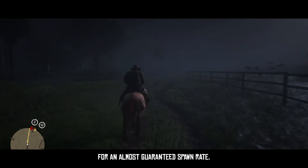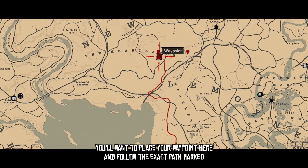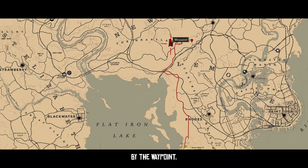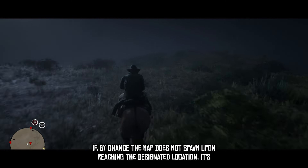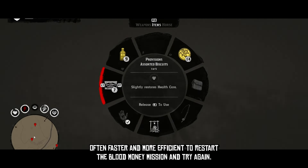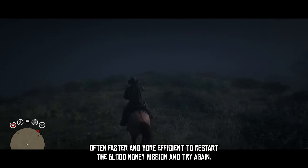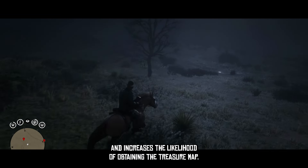For an almost guaranteed spawn rate, you'll want to place your waypoint here and follow the exact path marked by the waypoint. If, by chance, the map does not spawn upon reaching the designated location, it's often faster and more efficient to restart the Blood Money mission and try again. This approach minimizes the waiting time and increases the likelihood of obtaining the treasure map.